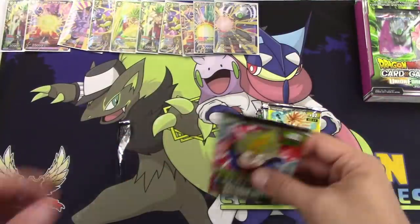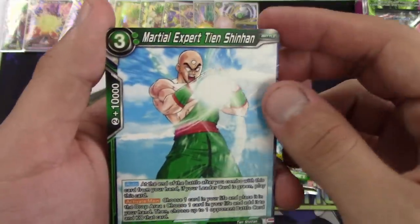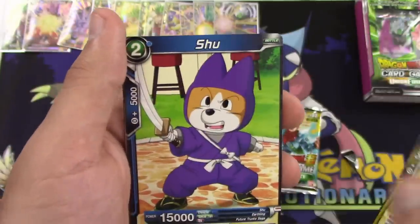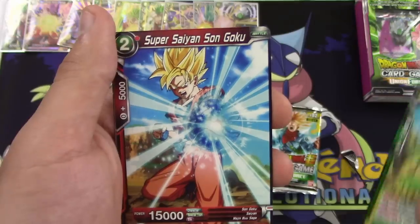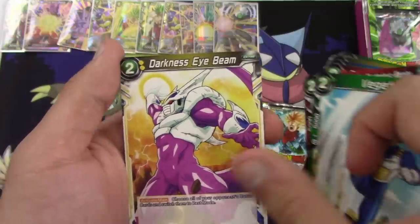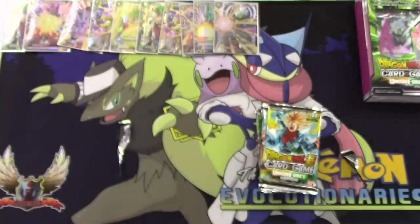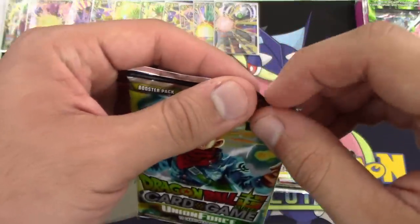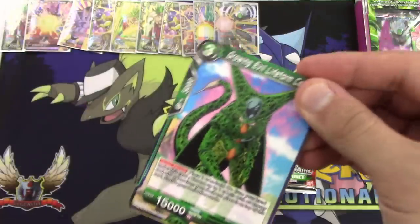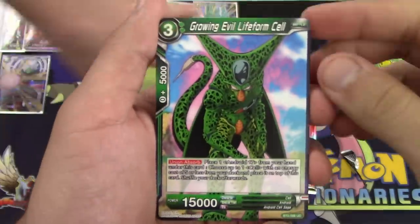I already had two of these, but hey — good for you. We got Martial Expert Tien Tenshinhan, Kuluzarman Squad Salsa, Prodigy Absorption Majin Boo, Cabrera Obeying Soldier, Shu, Dustin D. Krillin, Super Saiyan Sun Goku, Mighty Fist the Mysterious Warrior, Vegeta Darkness Side Beam, Bundle of Curiosity Son Goku, and the Fusamasu Leader Rare. Not bad — between the two of us, that makes our third Fusamasu. Growing Evil Lifeform Cell, the Boar the Wizard's Right Hand, Cooler Leader of Troops, Aura of Rage Trunks, Hercule Boo's Assistant, Mafuba! — every time we pull that we have to do that — Infinite Multiplication Meta Cooler, Yamcha! Yamcha's amazing.